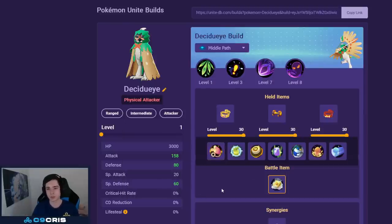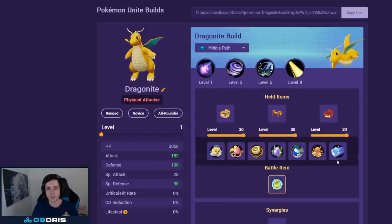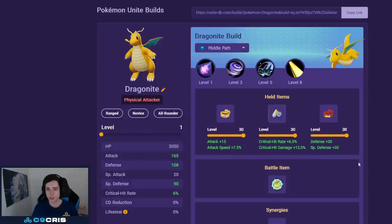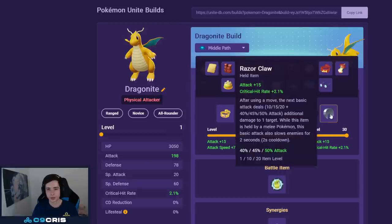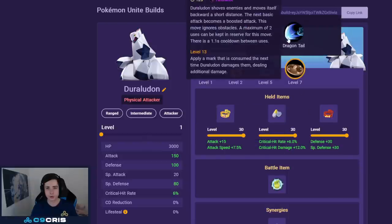For Dragonite we have Dragon Dance and Hyper Beam — currently my probably favorite build — with Muscle Band, Attack Weight, and Focus Band, with Full Heal as battle item. Full Heal lets you Hyper Beam without being CC'd in Zapdos/Regieleki fights. The third slot is flexible — Body Barrier, Scope Lens, or Weakness Policy for full damage are all fine. You can also go Muscle Band, Scope Lens, Focus Band if you don't like stacking, or even a full crit build.